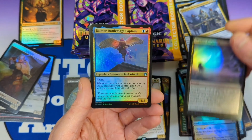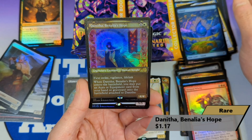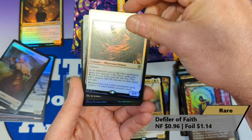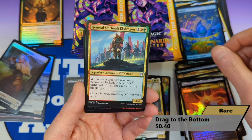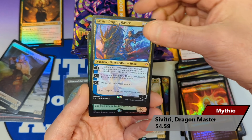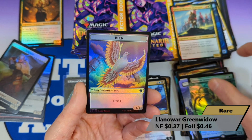Idyllic Beachfronts, The Prophecy, Battlemage Captain, Dragon Whelp. Then we got ourselves The Island, and we're going to get Danitha, Benalia's Hope - the only white card from the Textured Foil series. Then we have Defiler of Faith, and then Drag to the Bottom in Extended Art, followed by Argivian Recruiter. General Marholt, Elsdragon. And Savitri, the Dragon Master - technically a Mythic. Then Sulphurius Springs, followed by a Llanowar Green Widow in Foil, and then a Bird Token in the back.